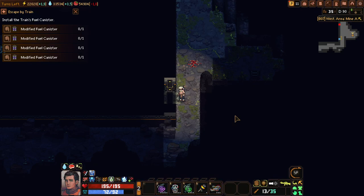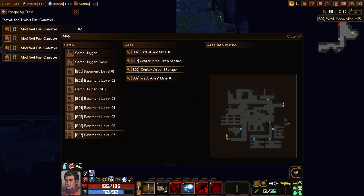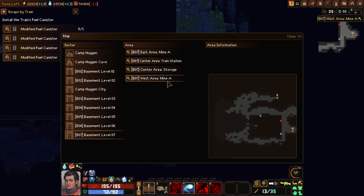Hello, welcome back to Subterrane. We're going deeper and deeper into the mines and it's becoming a little scary because we had the train station and the train depot and then you go into the mines. So you start in the train station, go to storage and then you go over here - that's mine A.